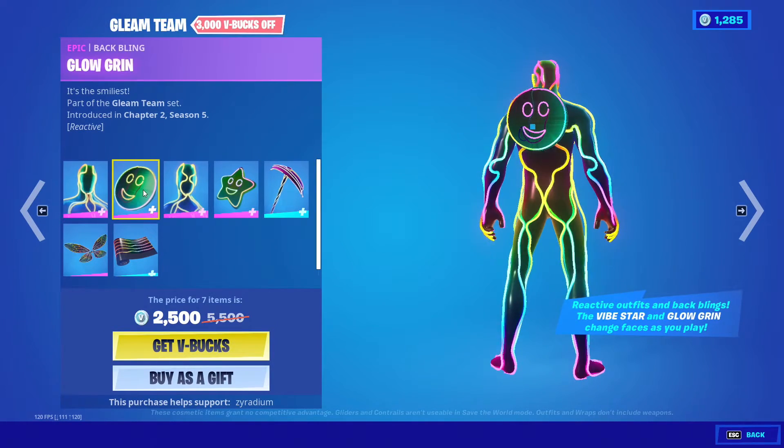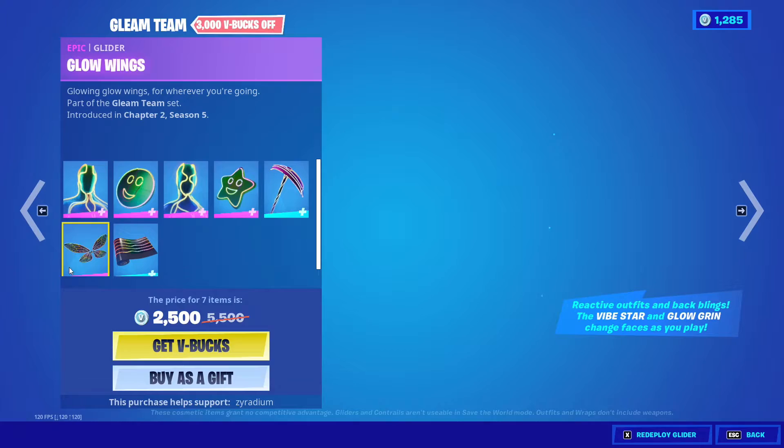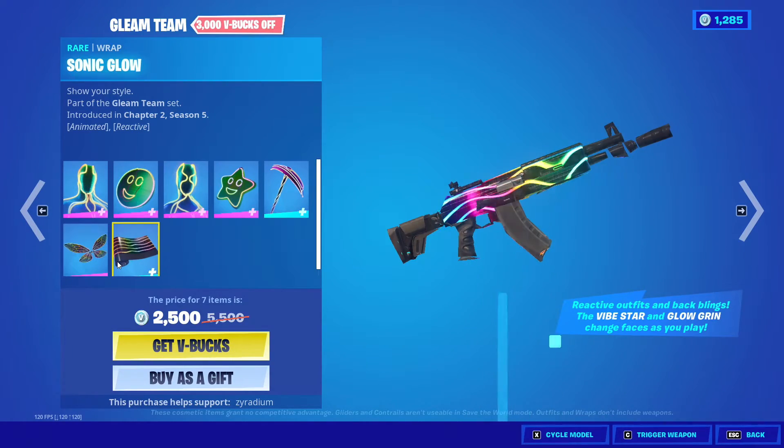We got the Gleam Team back, which comes with the Pulse, Logrin, Flow, Five Star, Five Axe, Both Wings, and Sonic Glow.